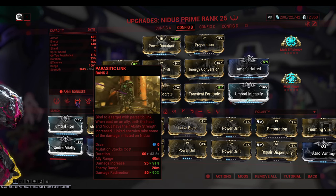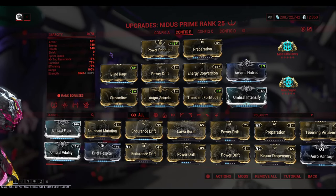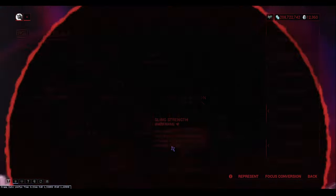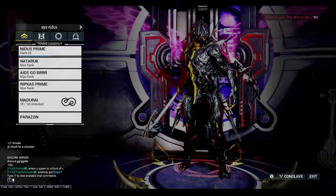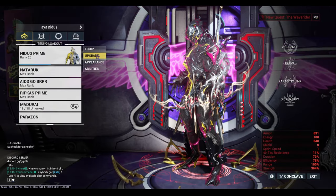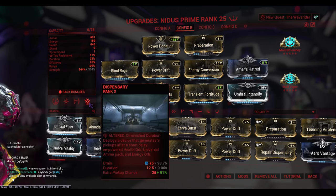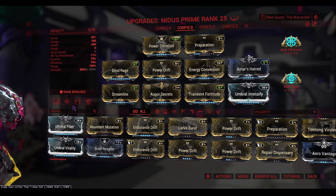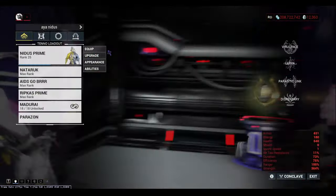With this build I already get a 91% damage increase. I highly recommend using Nidus with the Madurai focus school for the Void Sling — Sling Strength gives 40% strength for 20 seconds when doing a few slings, so definitely do that. Alternatively, you could replace Dispensary with Empower from the Helminth for more strength. The role of Nidus in this farm is to cast Parasitic Link onto Wisp to give her even more of a boost.